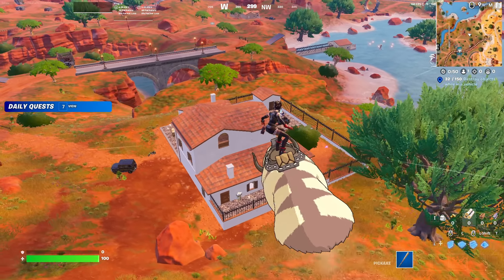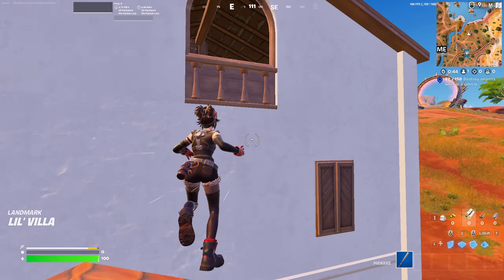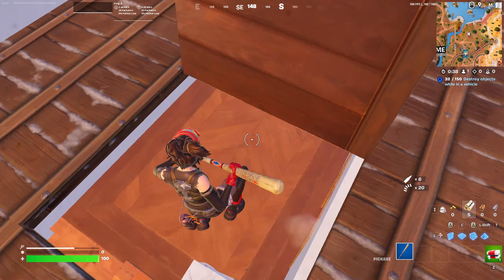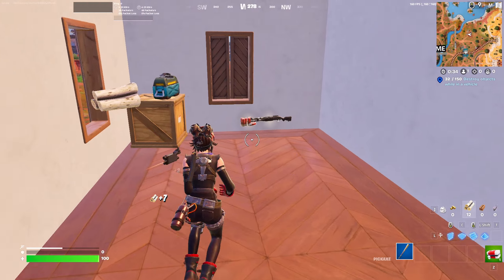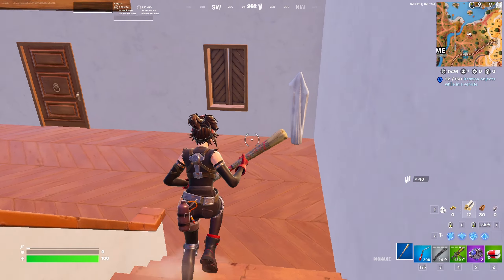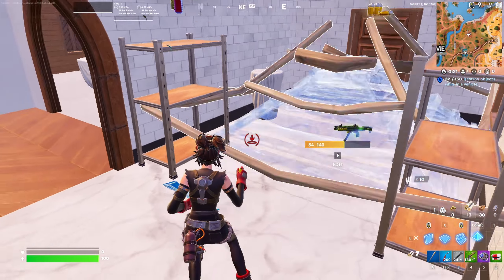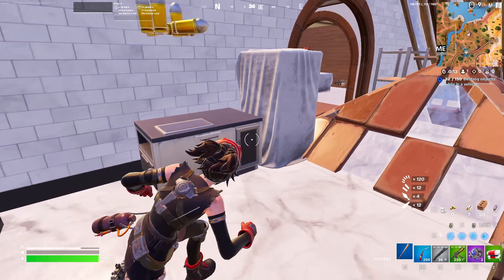The next drop spot is called Lil Villa, located in the new biome but not heavily updated from previous seasons. Land on the attic and go down — it's a little house with chests, ammo boxes, and floor loot. As a duo, make your way through the house. You may get contested by players from nearby POIs as a backup drop, so learn how to fight in this POI and get loot quickly.